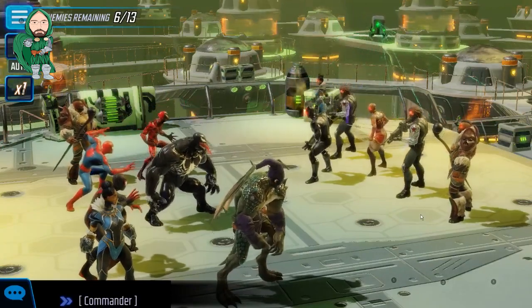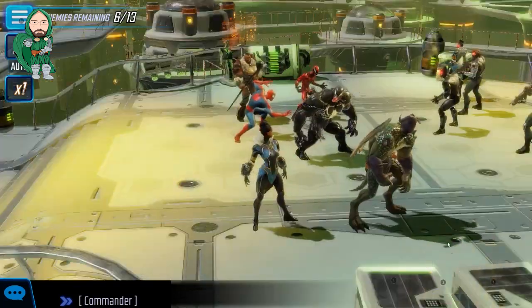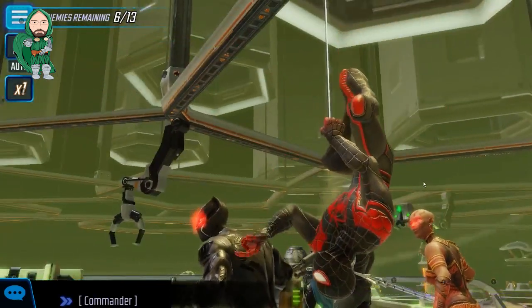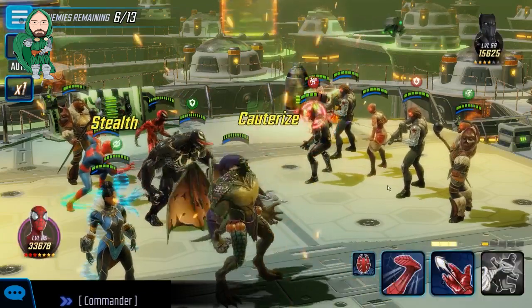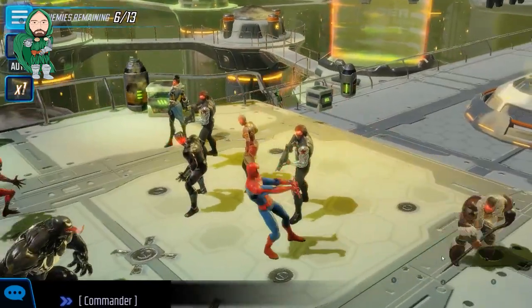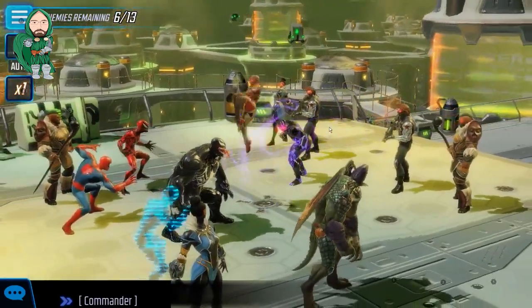Oh look — a complete and total nightmare. Full Wakandan raid team replacing Killmonger with two Winter Soldiers. I'm going to slow down Black Panther just to reduce the amount of assists and turns he may take. M'Baku and Shuri would also be valid targets. Here we might as well take advantage of Spider-Man's special we've been saving, so I'm going to target a character as far away as I can and hope he chains to everyone.